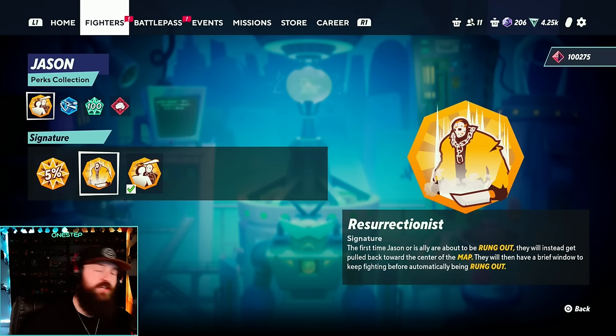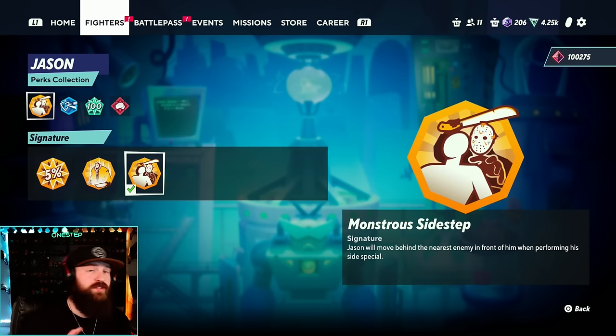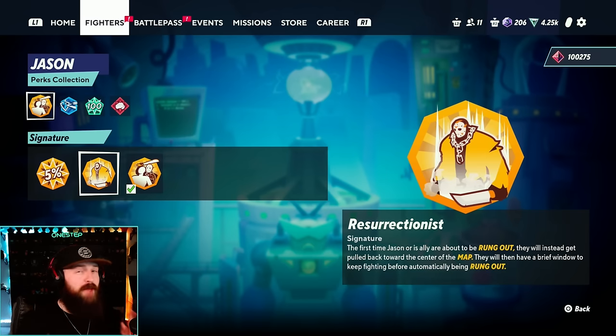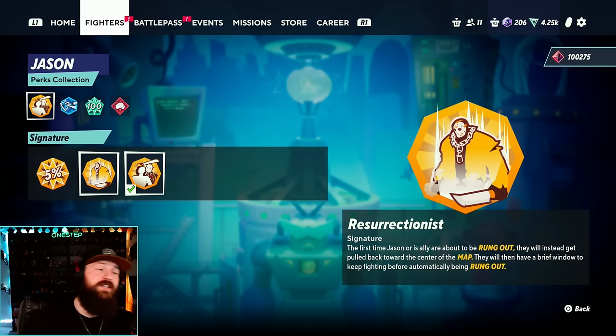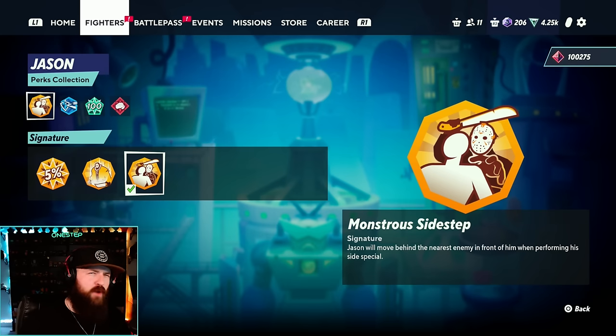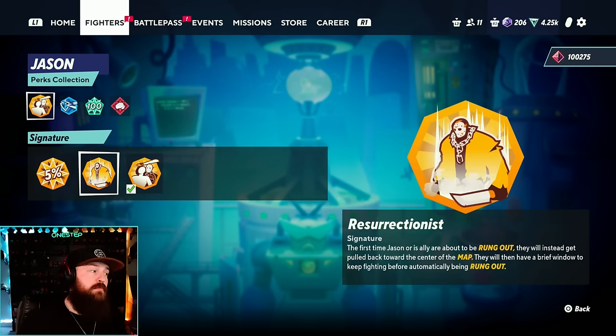Now let's talk about my favorite perks for Jason. He has two signature perks: Resurrectionist and Monstrous Sidestep. Resurrectionist means the first time you or an ally will get rung out, they will instead get pulled back towards the center of the map with a brief window to keep fighting, but will eventually ring out automatically — it's a good way for comebacks, and maybe better for duos. Monstrous Sidestep means Jason will move behind the nearest enemy in front of him when performing his side special, the teleport. Personally I'm a bigger fan of Monstrous Sidestep — I like to have that surprise on my opponent when I'm teleporting. I see them both pretty equally, but I just use the sidestep one a lot more.